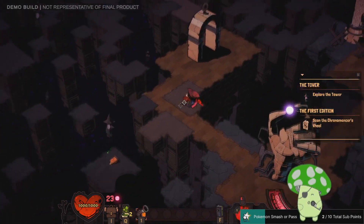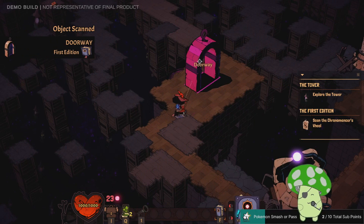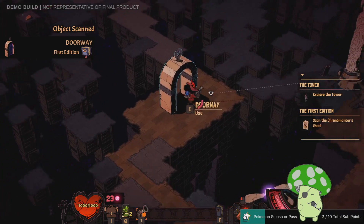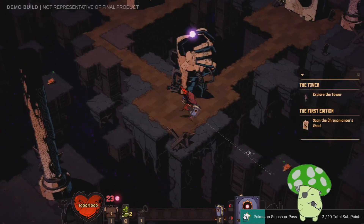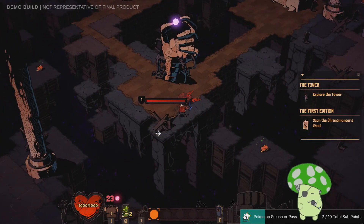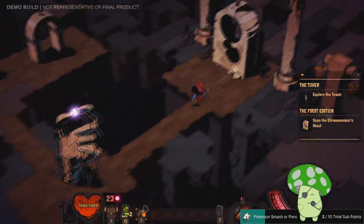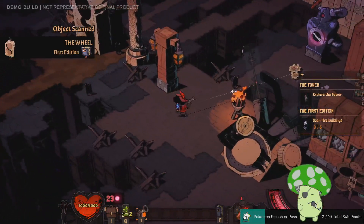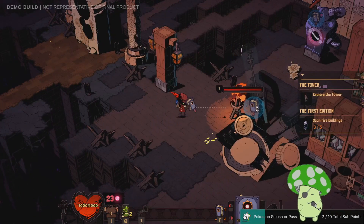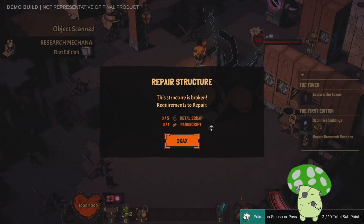How do I get to that book? It's telling me I should scan you. Doorway — view entries. The world has been destroyed, you must roll back time before going back. Let's equip my fists and get some of this wood. The wheel. The research Makana — to repair it, I need metal scrap and manuscripts.